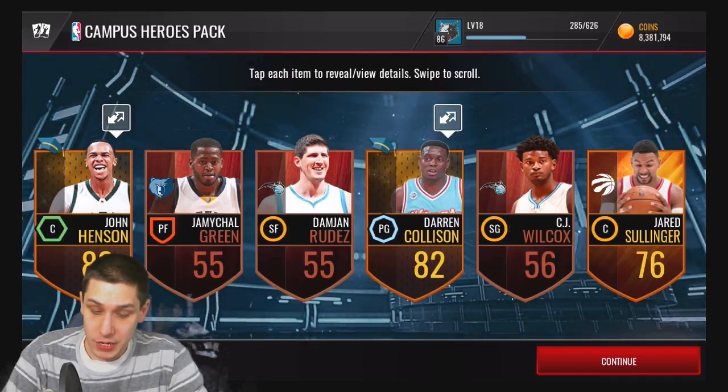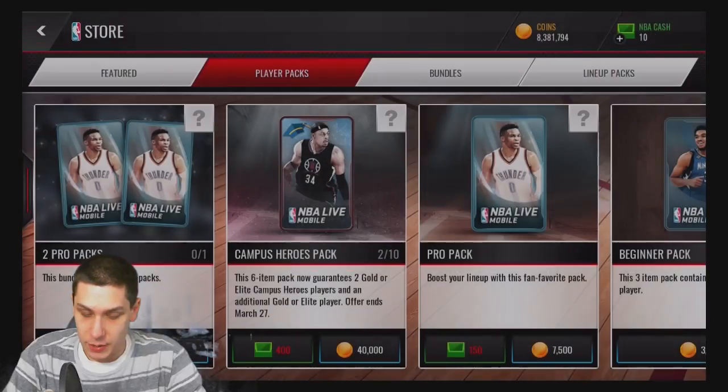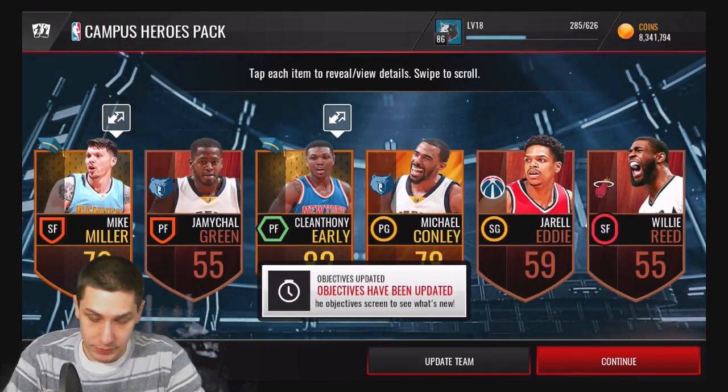Out of this pack unfortunately we only get a Darren Collison campus hero player, 82 overall, but that's all right. We also got a collectible for the day. Let's continue on though — we've got about eight more of these to go, so we've got plenty left.